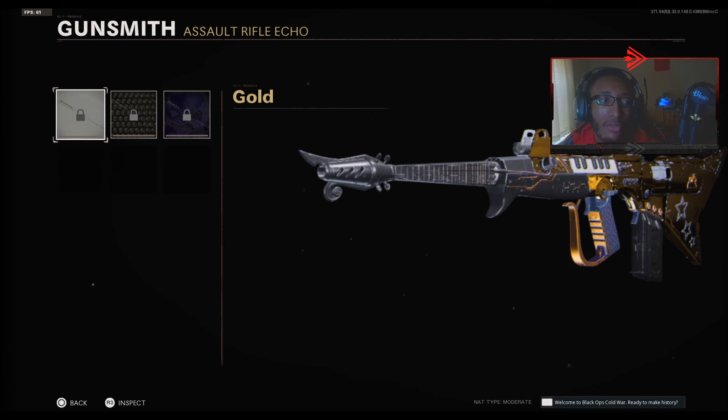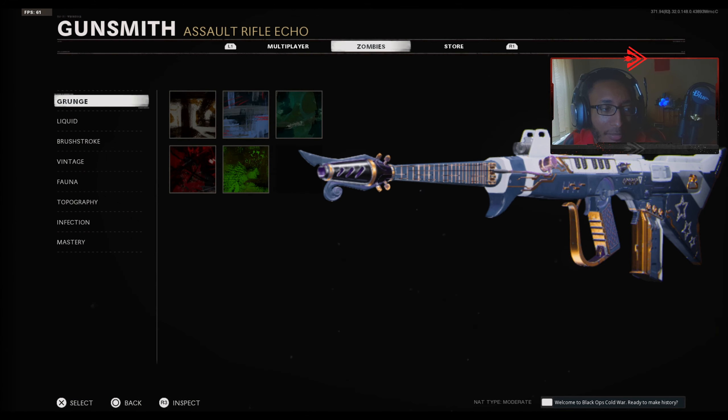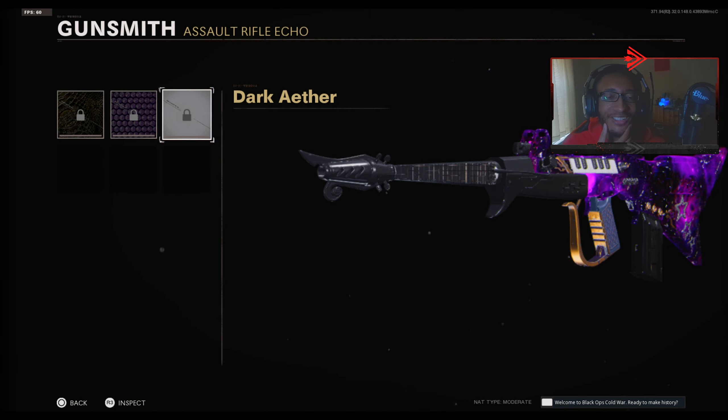Let me show you guys the mastery camos on the gun. So this is gold camo — that actually looks nice. Diamond, Dark Matter Ultra, I see Zombies now, Golden Viper, Plague Diamond, and a Dark Ether. Imagine if Dark Ether covered the rest of the gun — that would be insane.